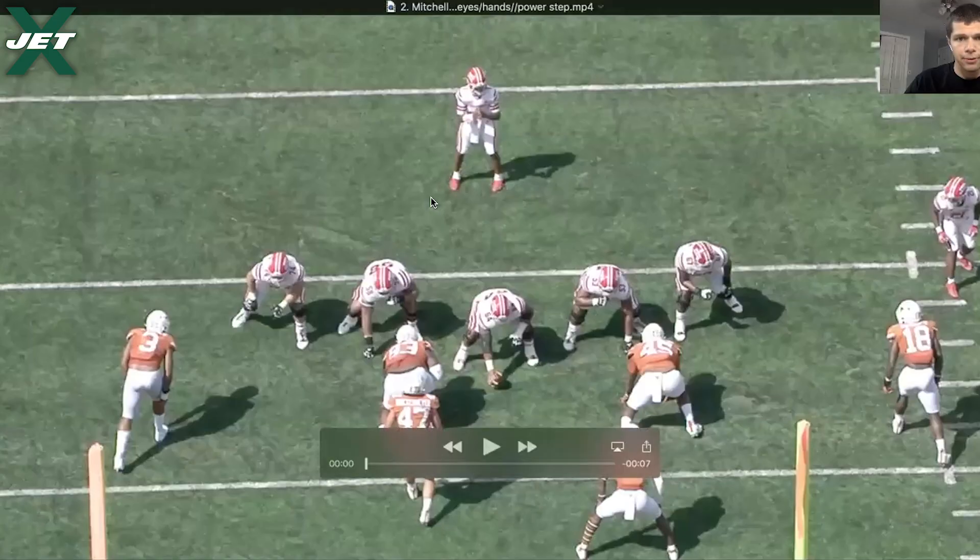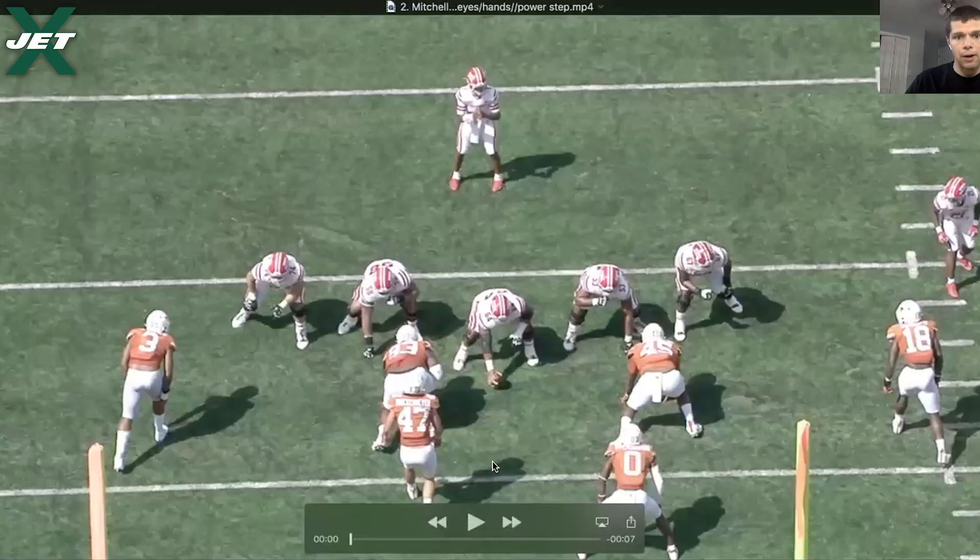Now we're going to have a play labeled 'eyes hands power step.' There's going to be some movement to the inside — we'll refer to this as the post foot and the kick foot. He's going to power step, meaning instead of moving to his left or right, or 45-degree or jump set, he's going to power step, which is just this foot staying up instead of dropping the post — the post becomes the kick and the kick becomes the post, as if the feet were just reversed. So power stepping is just keeping that post foot up and stepping inside.